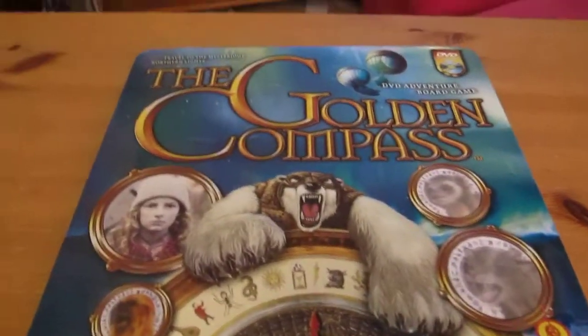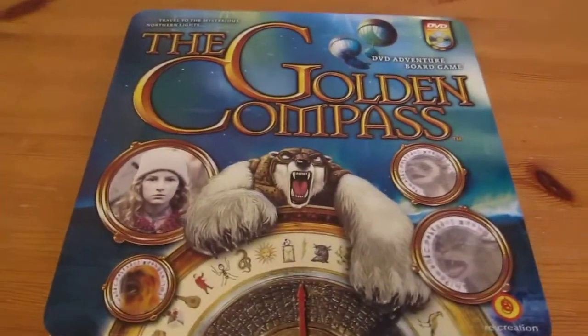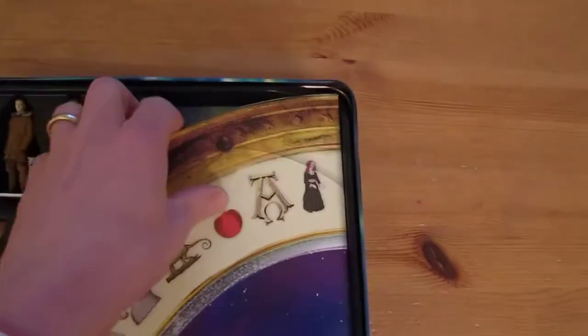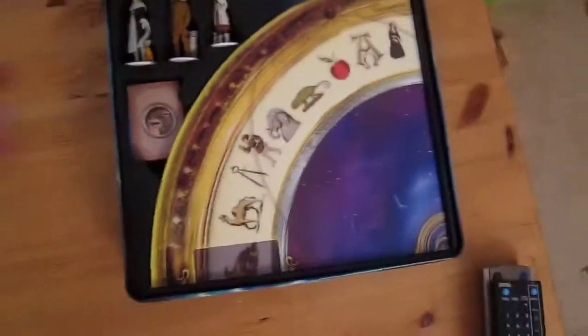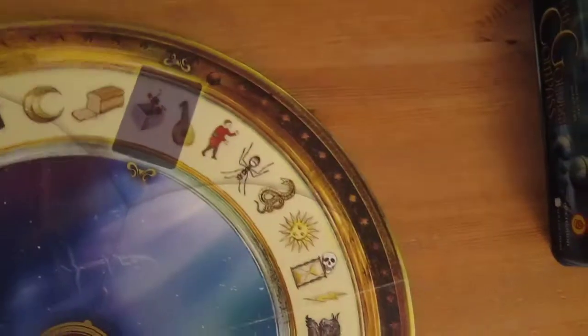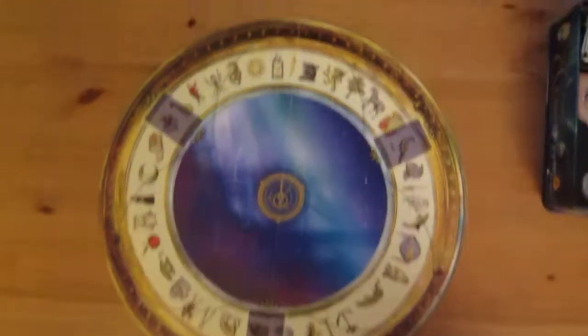Hi, this is my quick run through of how to set up the Golden Compass game. We start off by removing the instruction booklets, and the lid can go away. So we start off with the main board, which ends up being a nice big circle.